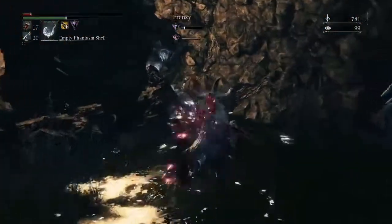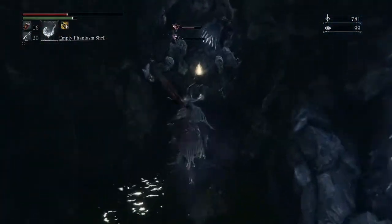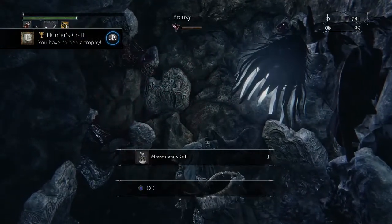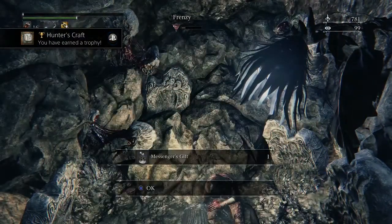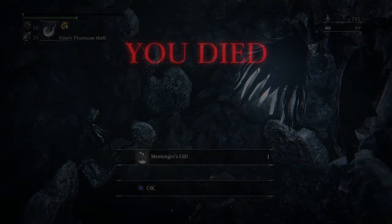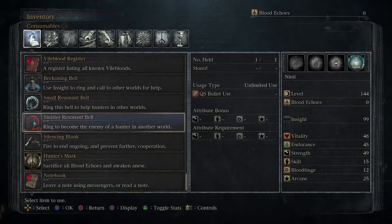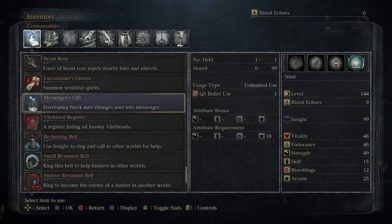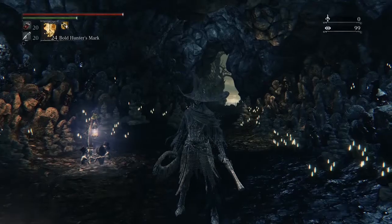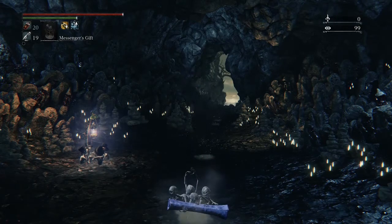Try to avoid it and get past them and you're going to see the Messenger's Gift all the way at the end of the small little cave. Of course I died and got the Hunter's Craft gold trophy because that was the last item that I needed for the trophy. The Messenger's Gift is located in your inventory in the consumables tab and basically lets you transform into one of the little guys you see throughout the entire game.